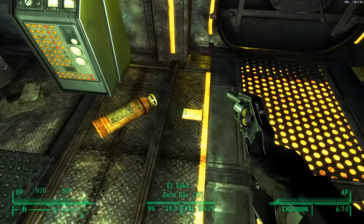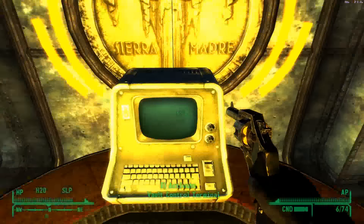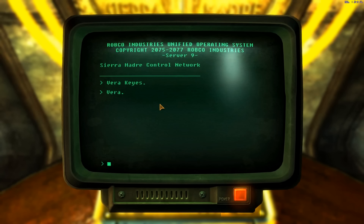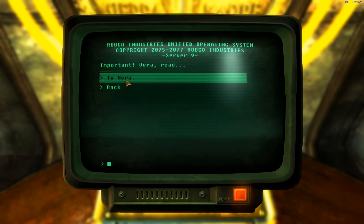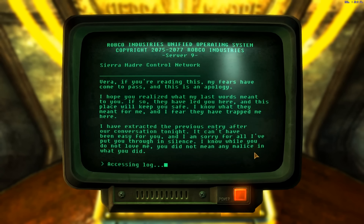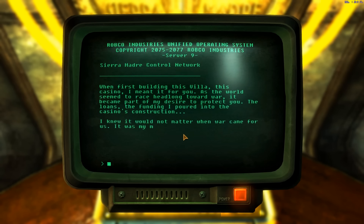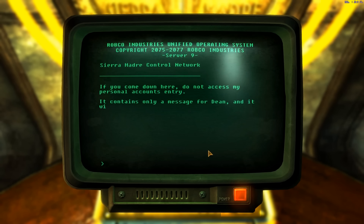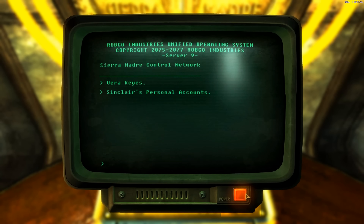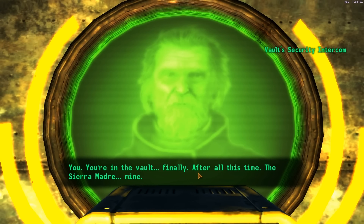Let's head over here and start the terminal sequence. To start it, you click Vera, then 'to Vera.' You can pause to read it if you want — I've already covered this in the last video. It's mainly a love note: 'I love you, I didn't want to do this to you but I have to.' Now you turn it off — and there's Father Elijah.